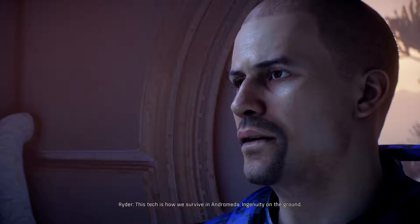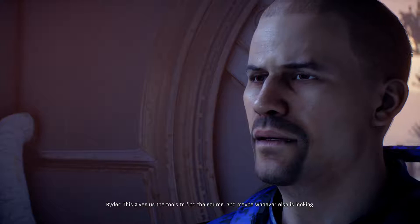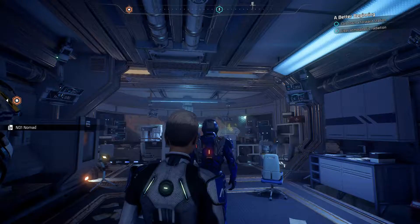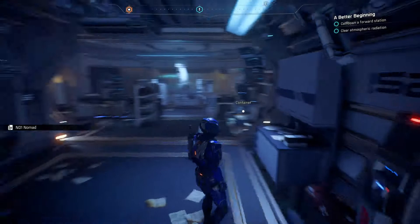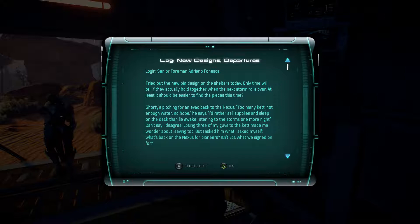The research center was recently used to monitor the alien signal, giving us tools to find the source and whoever else is looking. We find another log from Foreman: 'Senior Foreman tried the new shelter design today. Shorty is pushing for evac back to the Nexus — too many Kett, not enough water, no hope. I'd rather sleep on the deck than listen to the storms one more night. Losing three of my guys to the Kett made me wonder about leaving, but what's back on the Nexus for pioneers? Isn't Eos what we signed on for?'